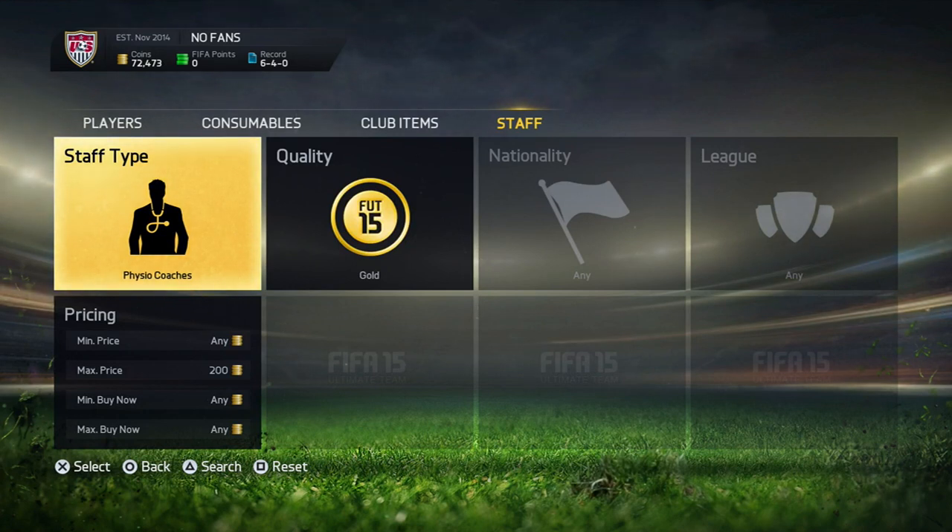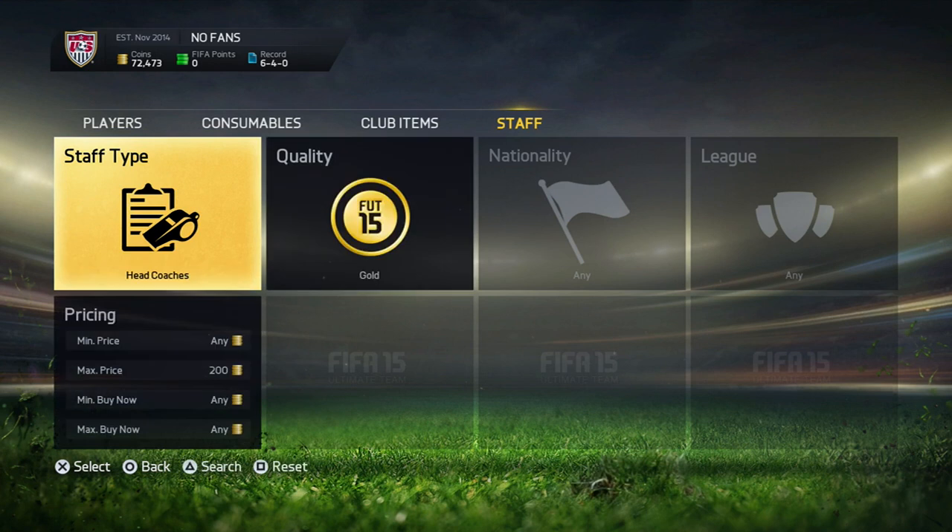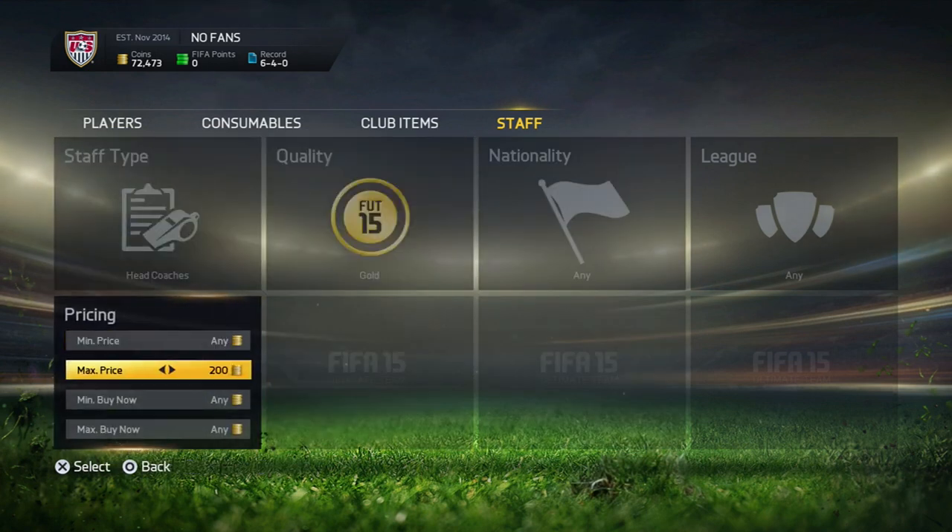There's no tax either because you're trading with a small amount of coins. Plus, you can do this with fitness coaches and make like 100 coins on them. You can also do this with managers, but I covered that in another video. Now we can go to head coaches as well.